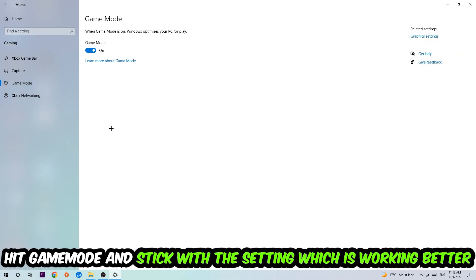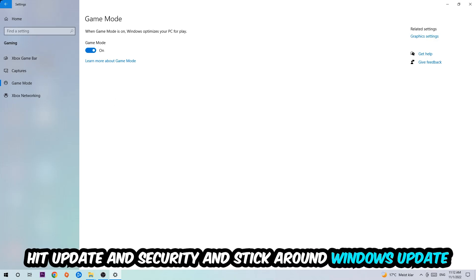Hit Game Mode — I can't really tell you to turn this off or on, you need to check it for yourself and stick with the setting that works better for you.